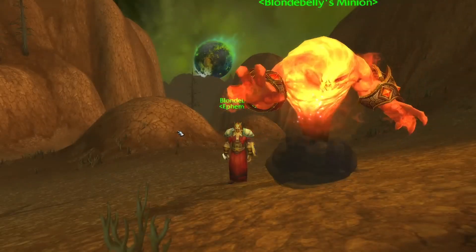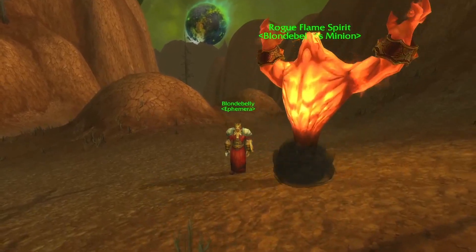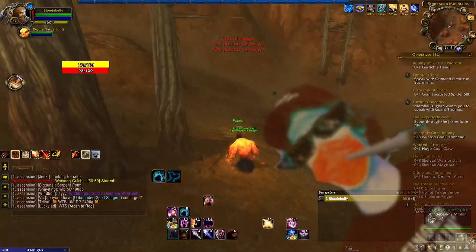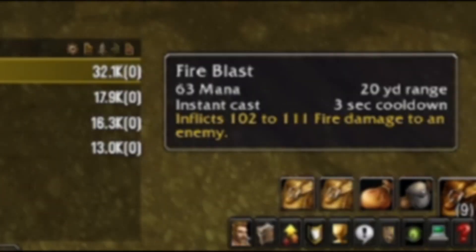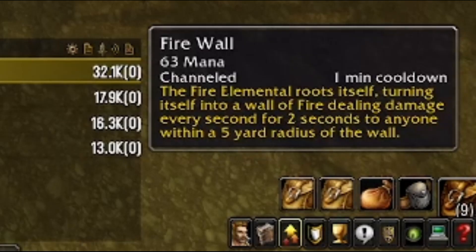Next is the Fire Elemental, located within Stone Talon Mountains in the Charred Vale. She looks gorgeous with the models Ascension has for her, making sure that walking around with one of these as your pet has you looking like a certified badass. As for the elemental's abilities, first we have Fire Blast, inflicting 102 to 111 fire damage to an enemy — a pretty basic ability. Second, we have Fire Wall: the Fire Elemental roots itself, turning into a wall of fire, dealing damage every second for two seconds to anyone within a five-yard radius of the wall.